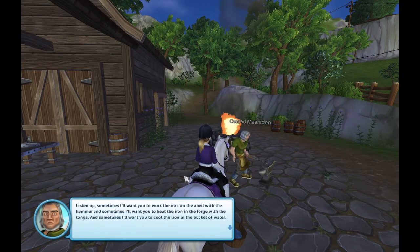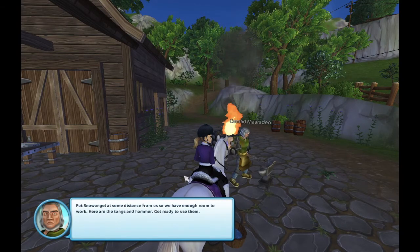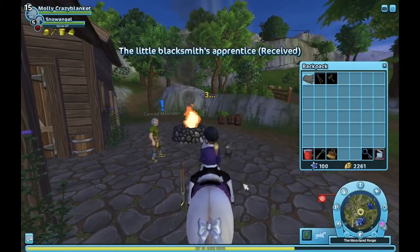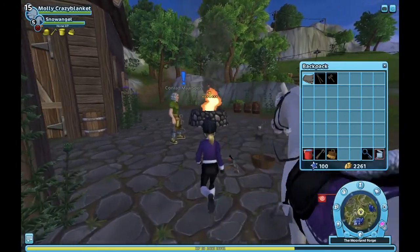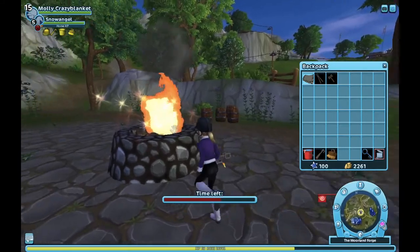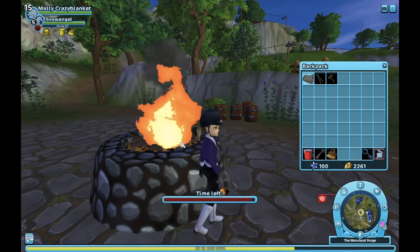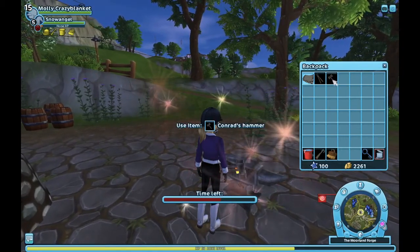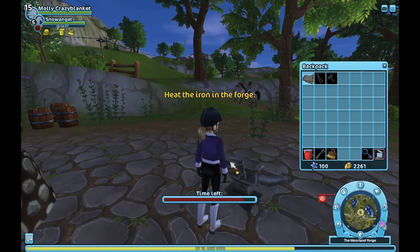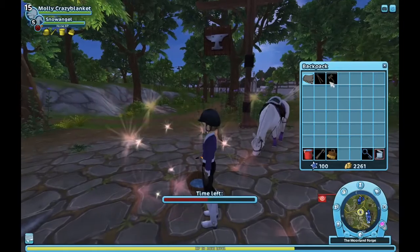There's a quest that takes a really long time here. You have to put your horse a bit further away, and you're going to be doing some blacksmithing. There's a countdown — get off your horse, then run over and when it says 'heat the iron on the forge,' drag the two thingies onto it, not the hammer. When it says 'work the iron on the anvil,' you grab the hammer and drag it on there. When it says 'cool the iron in the water,' grab the two stick thingies again.